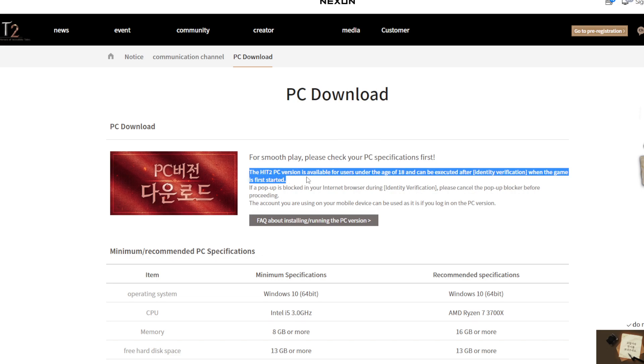The HIT2 PC version is available for users under the age of 18 and can be accessed after identity verification when the game first starts. Maybe you need to verify with your mobile phone number. I'm not sure if it's open to other regions yet — for Lineage 2M they also opened it to other regions. Let's wait for the official announcement and I'll update this info again.